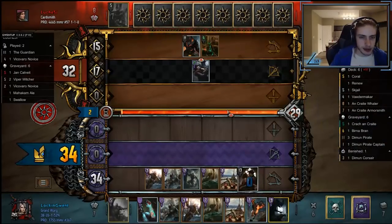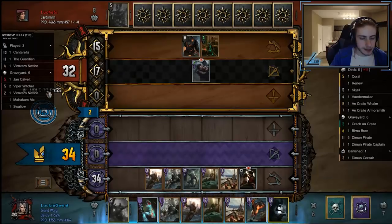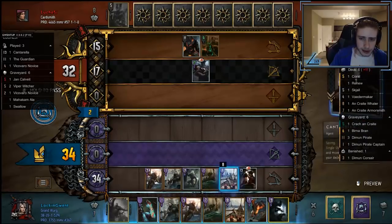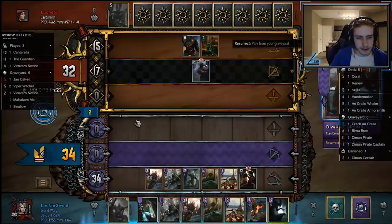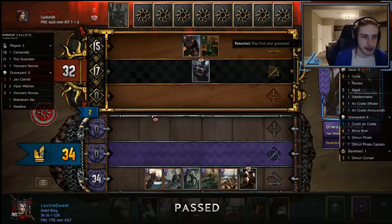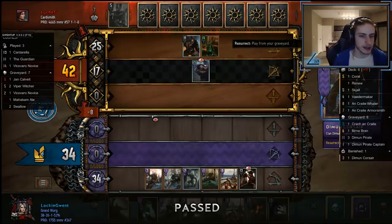He's elected to play the Cantarella — I think he's trying to force me to pass a little bit. Notably, if he plays a Viper Witcher here, a Viper Witcher is worth 16, so I need to find myself in a position where I can be ahead by 16. Looking at the state of my hand, I don't have a reliable way to do that much, so instead I'm going to just pass. I don't have a reliable way to prevent him from catching me in one with Viper Witcher, so I'm just going to pass instead.